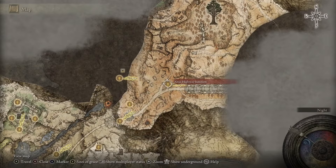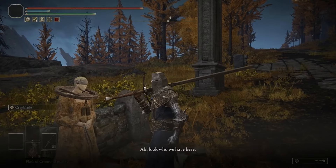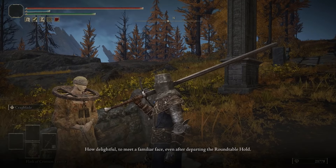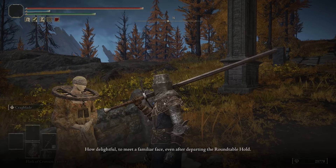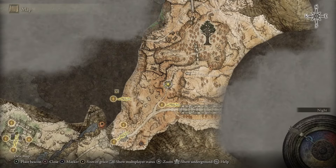Head to the Altus Highway Junction, because Corhyn has left Roundtable Hold and is going on his journey to find Goldmask. Going to this Site of Grace, you'll find him right outside it to the north — exhaust all of his dialogue.